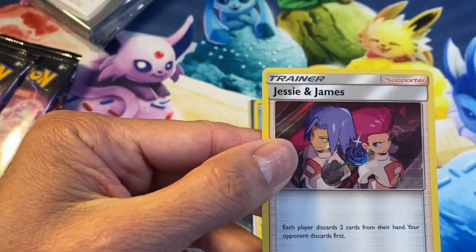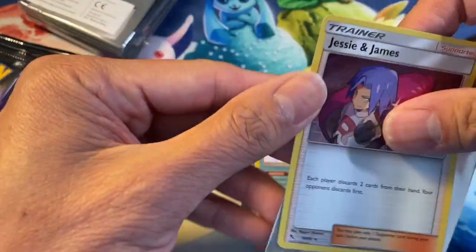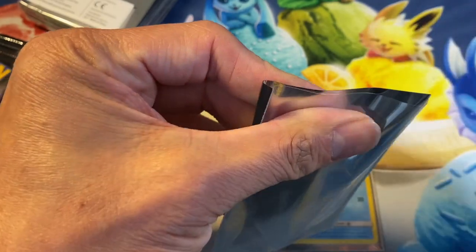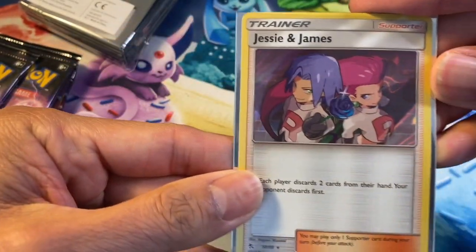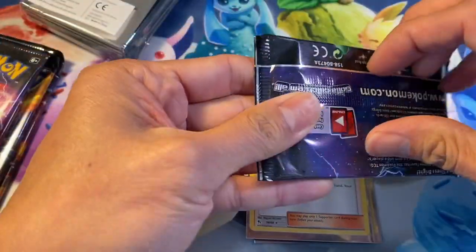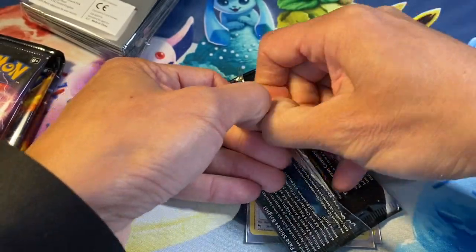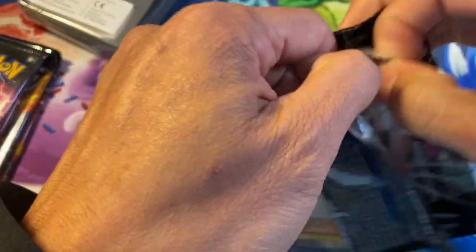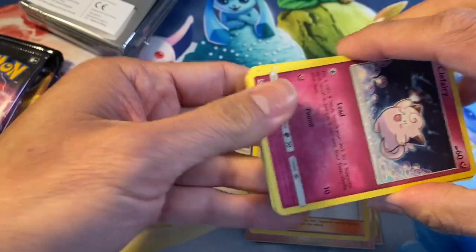Jesse and James holo rare — cool! I pulled these ones before, they are still cool. I like this card. Alright, Jesse and James. Moving right along! Hidden Fates, I love this set. I've pulled so many packs of these and still haven't pulled the shiny Charizard yet.